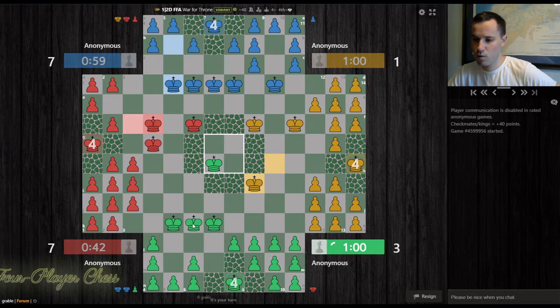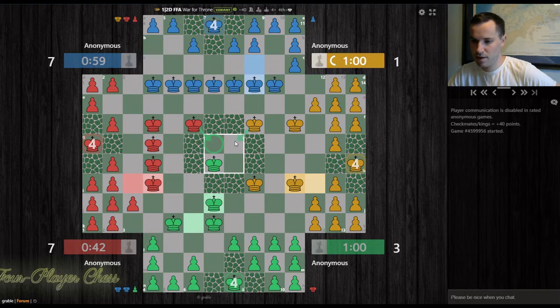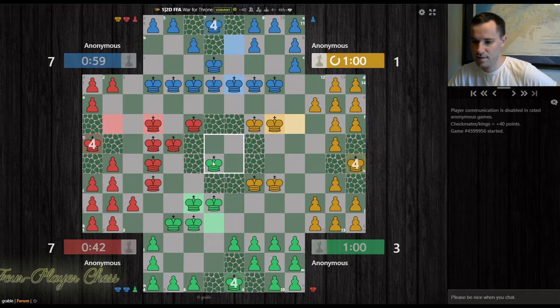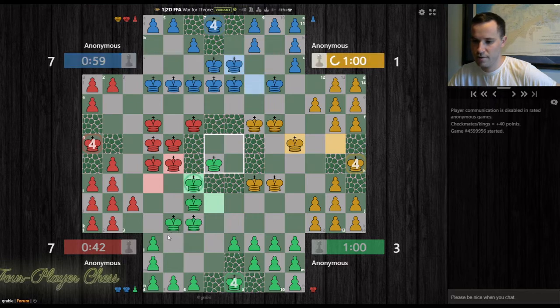Race to the center — I won that, which is good. My next step is going to be to provide support to that king. There will be ideas possibly later on of red-yellow or even blue dual attacking this center position, so having support here is a good thing. This is intimidating to red, as we see a reaction there.